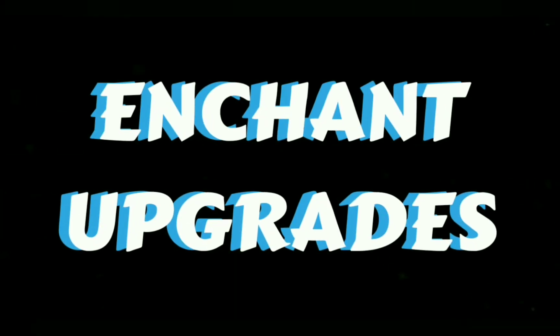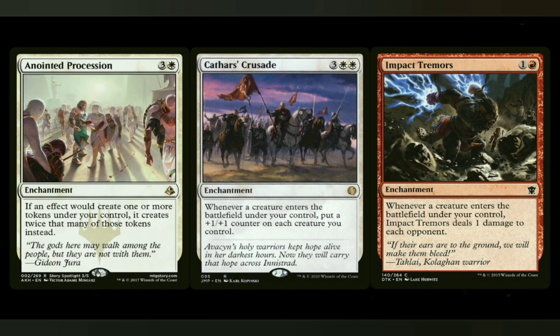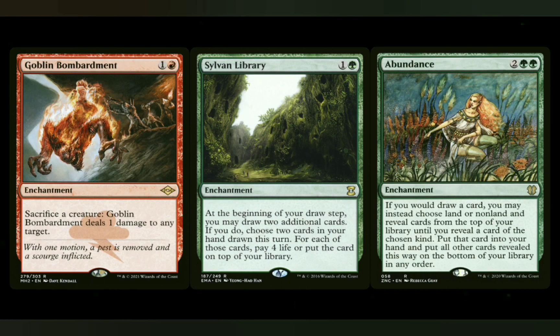On the enchantment side, we've got some really good ones here. We're in white and green, so I'll mention the doublers: Anointed Procession, of course, then Doubling Season and Primal Vigor — great options in a token-creating deck. Utility-wise, Cathar's Crusade buffs up all those tokens. Cryptolith Rite lets all those tokens tap for mana as a little ramp. Orhov Shards is a good defense mechanism. Mirari's Wake is a buff and helps you ramp. Growing Rites of Itlimoc turns into a Cradle with as many tokens as you're creating. Impact Tremors is great for doing damage with all those tokens. Goblin Bombardment lets you sacrifice tokens to do more damage. And Smothering Tithe for ramp. For card draw, the Sylvan Library and Abundance combination is probably one of the best draw engines green has.